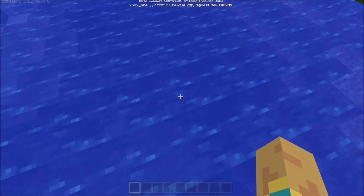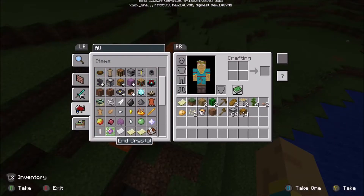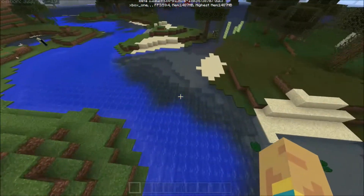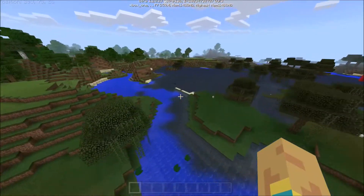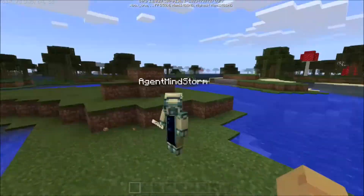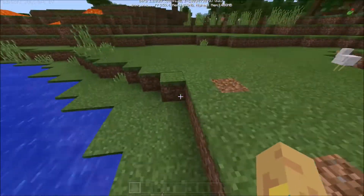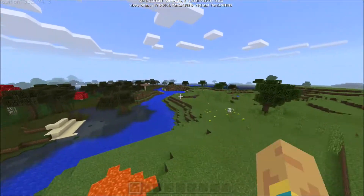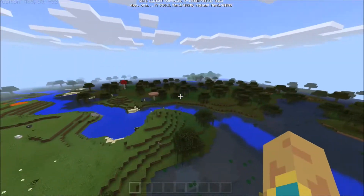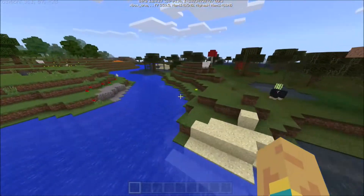Do you see this water? Do you see this lava? Do you see this recipe book? Do you see the thing that selects your item name? Do you see what I've done? I have found a combination of two resource packs, put them onto a world on my tablet, loaded the world up, and joined the world on my Xbox and gotten the resource packs there. This fixes most of the things wrong with Bedrock Edition all at once. The water is so beautiful — it looks like Minecraft water now.